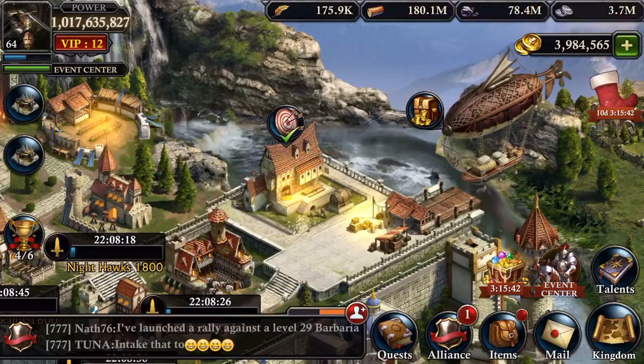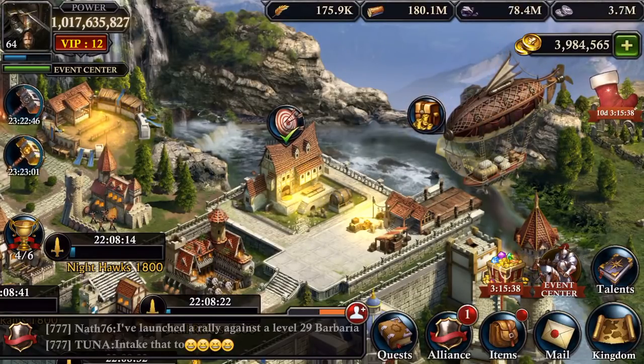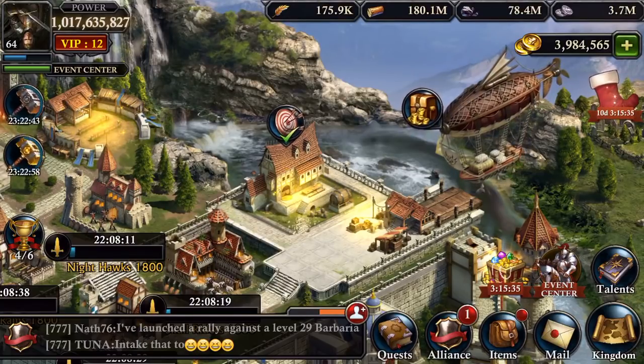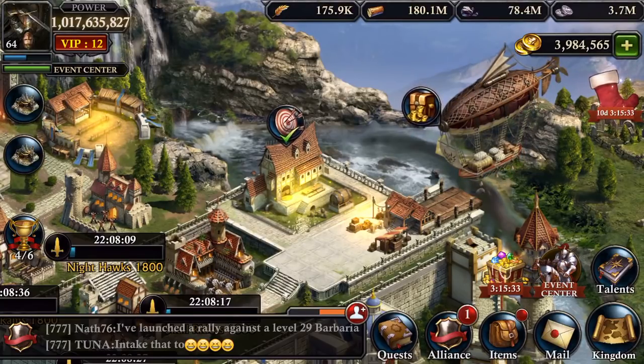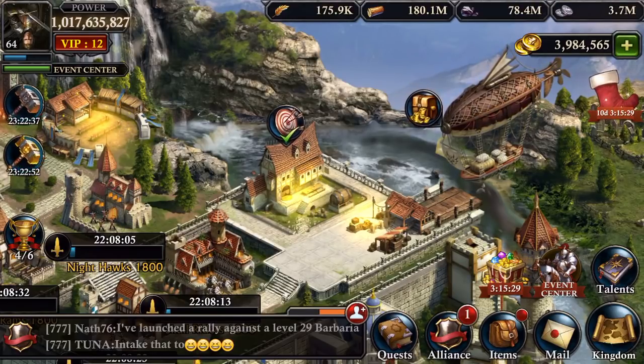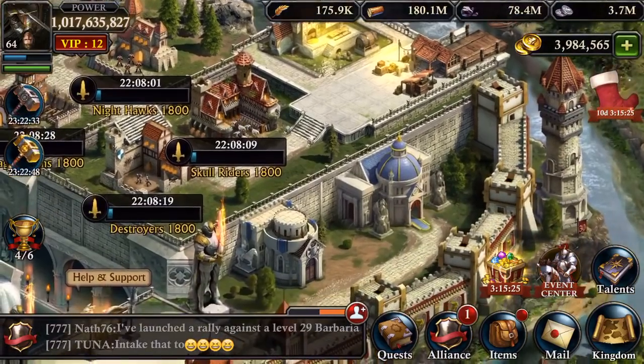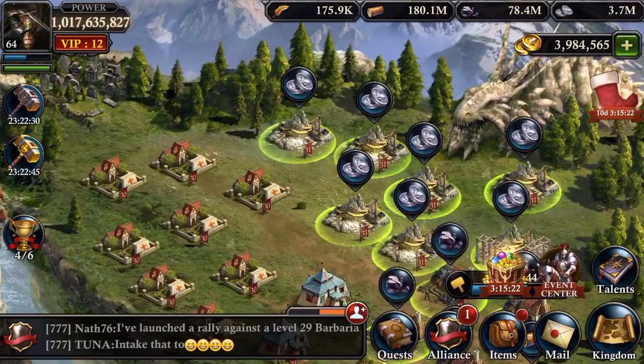So I know I'm covering stuff that everybody knows, but sometimes you just got to say it. Free players: lots of farms, stay shielded, plan for a year or a year and a half. Pay to win players: Insealed's is magic, make your tents higher, HellOS, Fortune Set. This is how you do it.